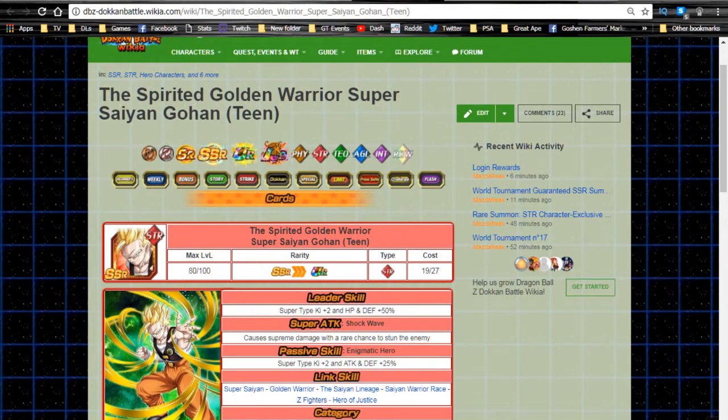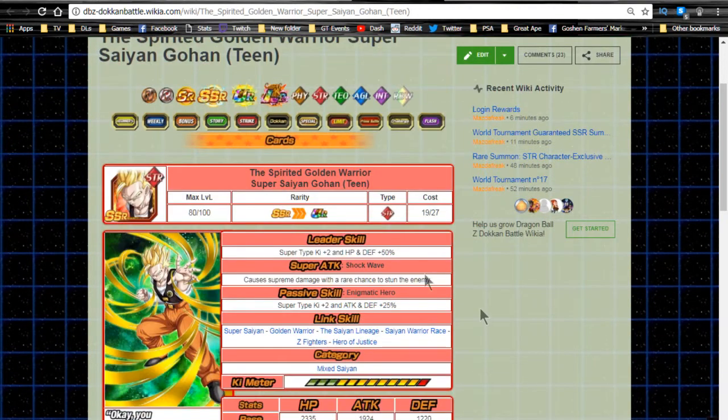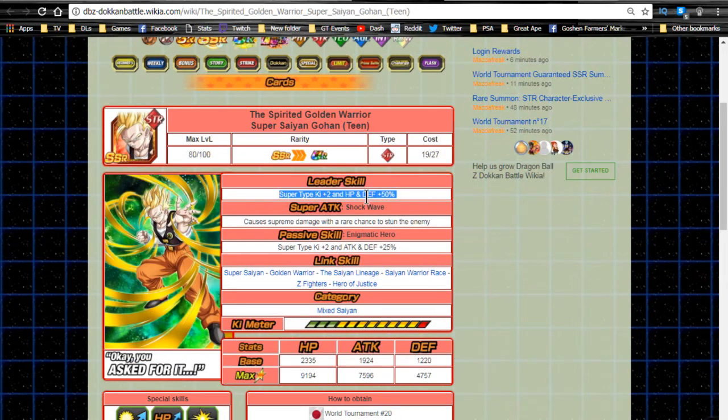The card is the Spirited Golden Warrior Super Saiyan Gohan Teen. His leader ability gives Super type ki +2, HP and Defense +50%, so he's not a great leader — he lacks the attack buff. You can use him if you don't have a better hero lead, but you won't have great luck with him since he only gives two ki. His super attack is Shockwave, which causes extreme damage to the enemy with a rare chance to stun — pretty cool.